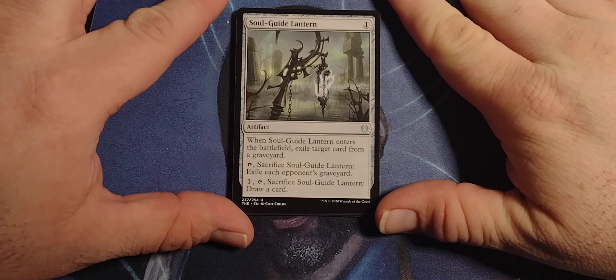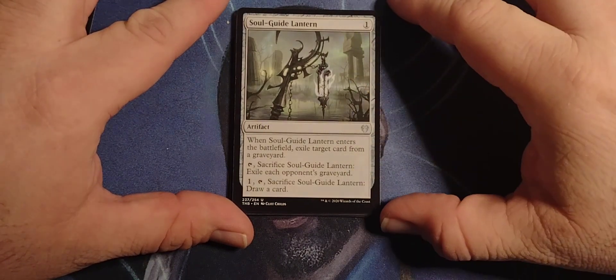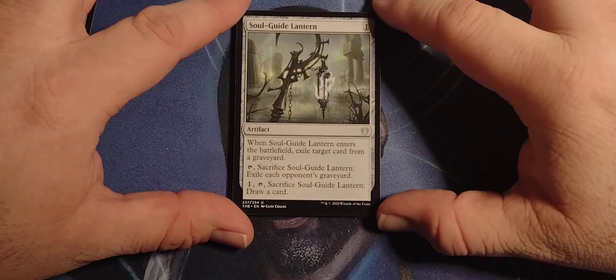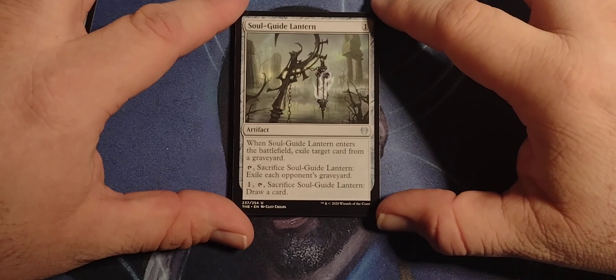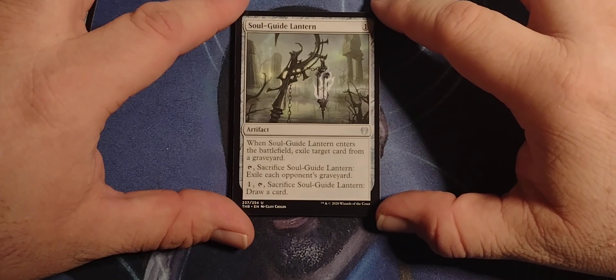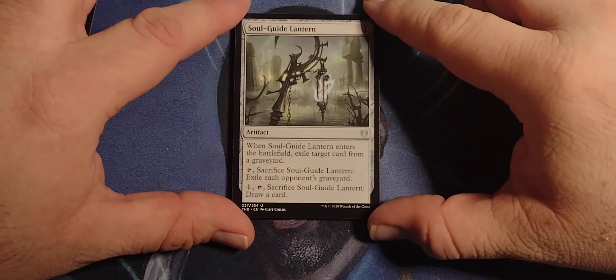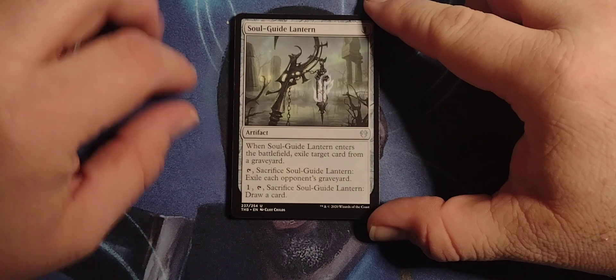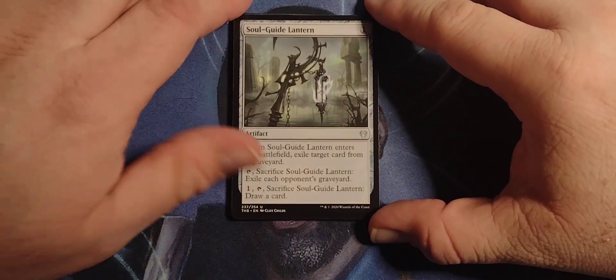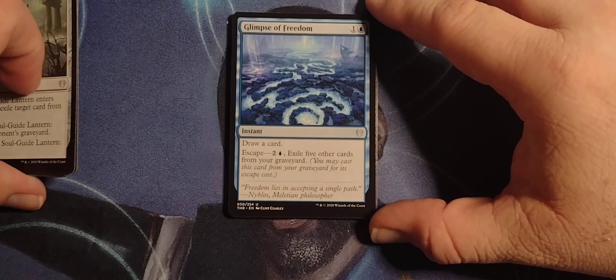Soul Guide Lantern — it is a 1-cost Artifact. When Soul Guide Lantern enters the battlefield, exile target card from a graveyard. Tap, sacrifice Soul Guide Lantern, exile each opponent's graveyard. Exiling someone's graveyard is pretty friggin' nasty. Pay 1, tap, sacrifice, draw a card. I'd sacrifice the graveyard, but that's just me.